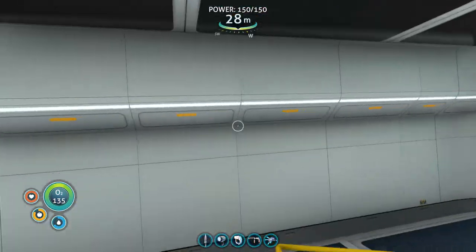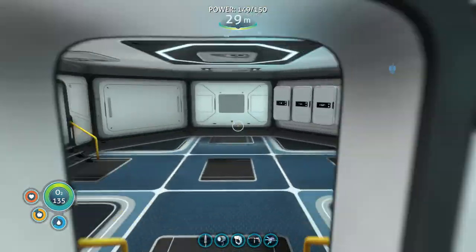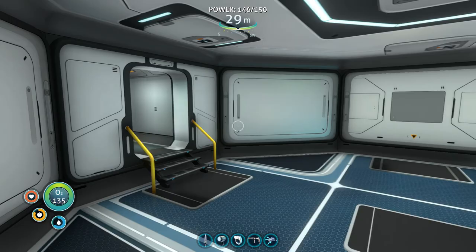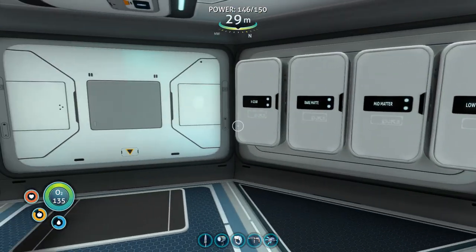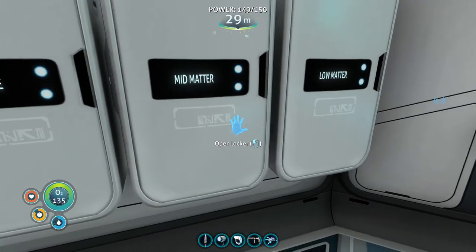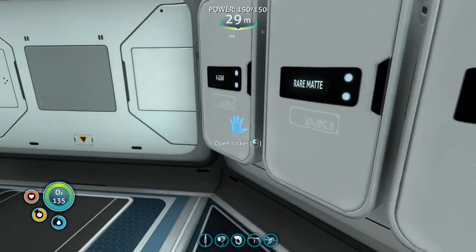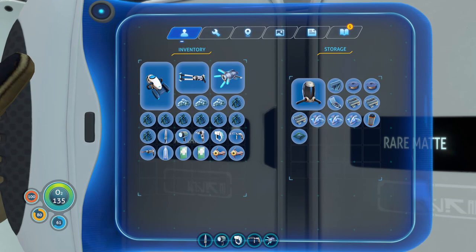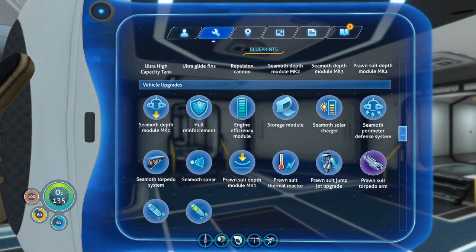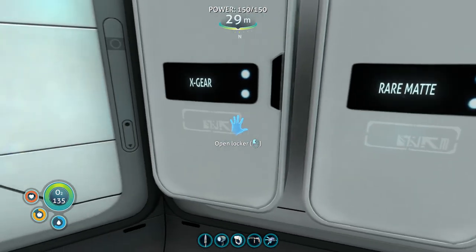I built the moon pool so I could dock the sea moth and get it charging — super cool. I put my poster up. I've done a lot of farming. Fish will actually swim right through the pod, which is funny. I set up some lockers with good resources going, and I'm probably going to need more. I actually have everything I need for the vehicle upgrade station — computer chip and copper wire.